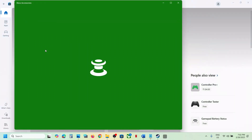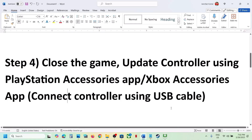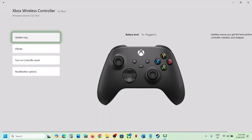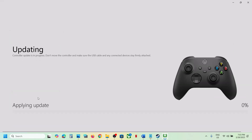Click on Xbox Accessories — if not installed, install it. Open the Xbox Accessories app and connect your Xbox controller using a USB cable. Click the three dots ('More options'), and you will see 'Update now' — click it, then click Continue, and wait for the update to apply.